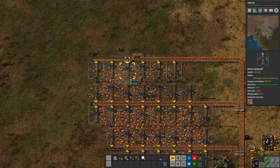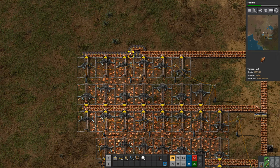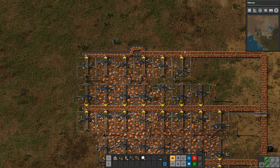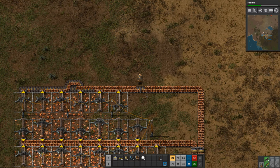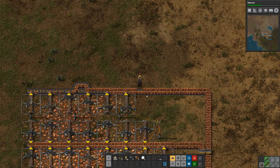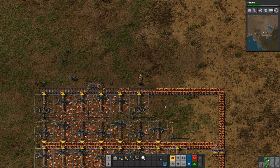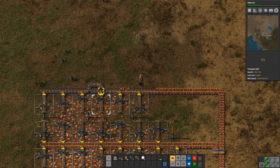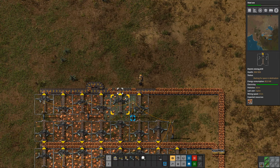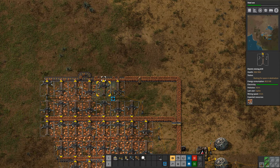To get it to fill both sides of the belt, after the first three drills I just ran a belt up and over and then down again to side-load onto the top part - you can see that here. I'll press F to take out the copper ore from the top of the belt. As you can see, this will go out and then side-load onto the top part of the belt, so we have three drills covering each side of the belt even though they're all physically in a row.